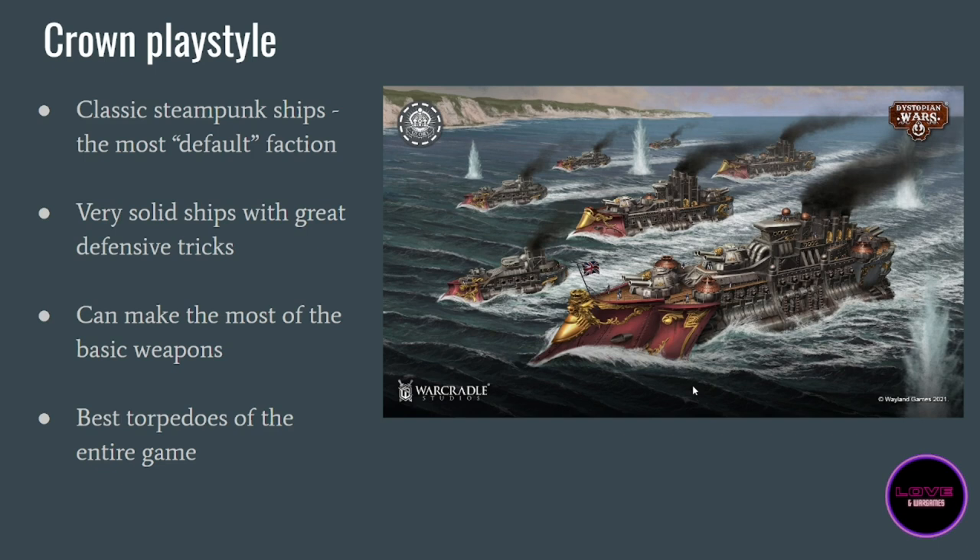Guardian generators mean that you have a pool of guardian points generated at the beginning of each turn, and you can choose when attacked to spend some or none of these points to reduce the firepower of your opponent. This is extremely useful because when you start doing the statistics, you can spend just enough guardian points to cancel the worst effects your enemy could have. When you play well with guardian points it's really, really efficient.